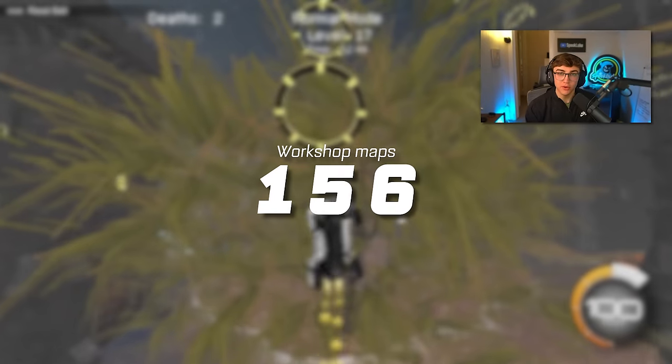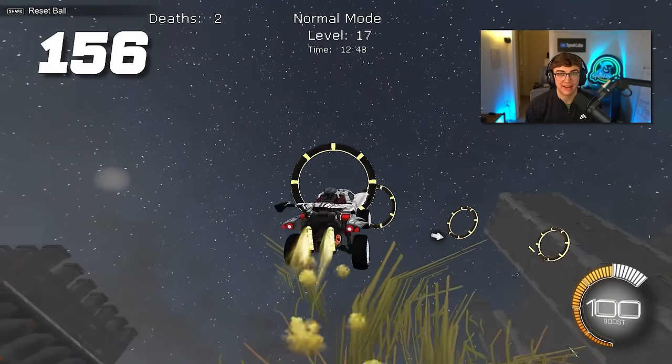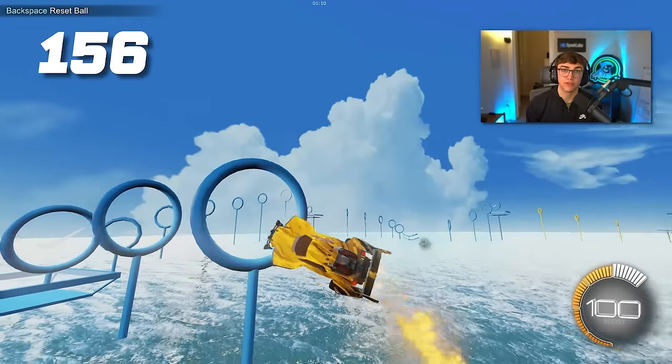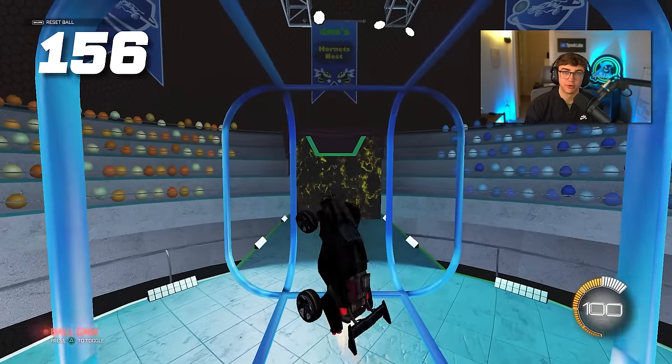Tip 156: continue using workshop maps through champ — I still think they're the fastest way to improve your mechanics at these ranks. My favorite aerial maps are Lethemir's Ice Rings, Speed Jump Rings 3 by DMC, and Hornet's Nest by DMC. Start with those three for sure.